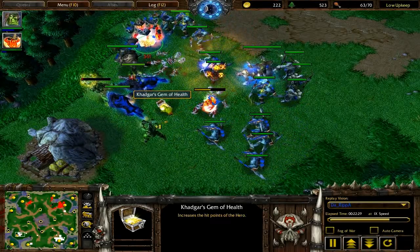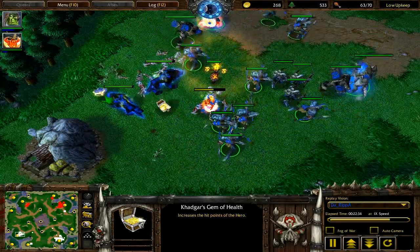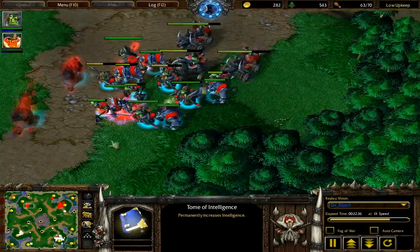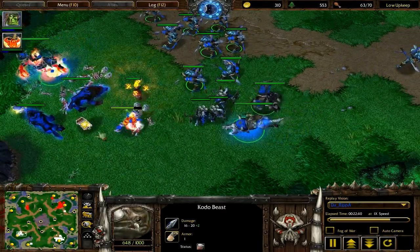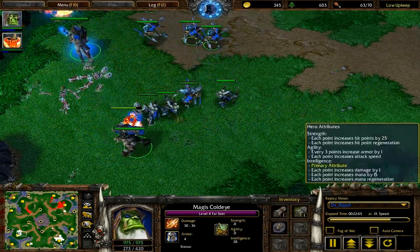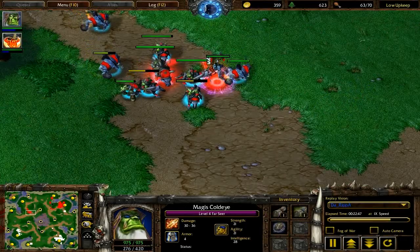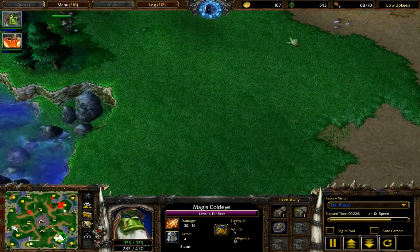I don't think it's time for more creeping by Crazy Cat. Looks like he maybe was thinking about clearing out that gold mine, but he realizes both his heroes are around level 5, and there's only items and gold basically gained from clearing that expansion. He needs to clear — he's sending his Wolves out, the Invisible Wolves, to scout out the gold mines to see which gold mine Ripa's expanding at.